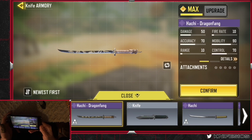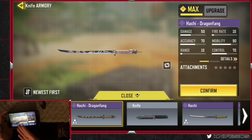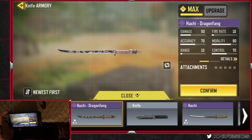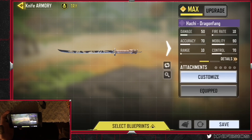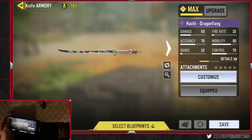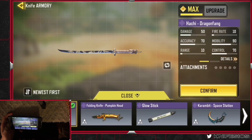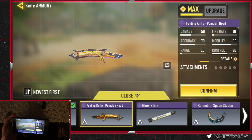This is the Dragon Fang Hachi — not close to as rare as the original, but it looks good. It has a dragon on the hilt — it's an actual modification, not just a different color. It looks amazing actually. Golden black, nice handle, and a dragon on the bottom. Whoever did this took their time on that one — that's mad clean.